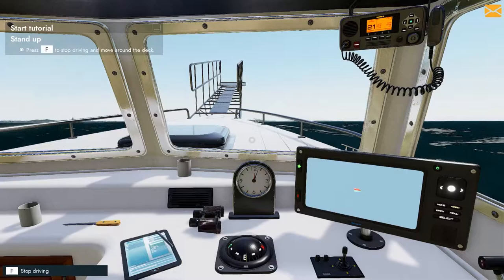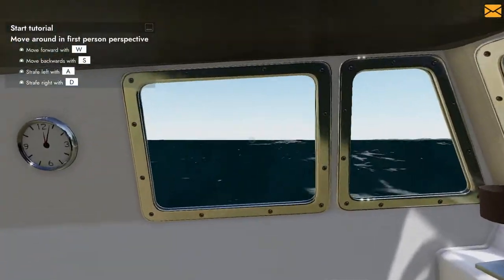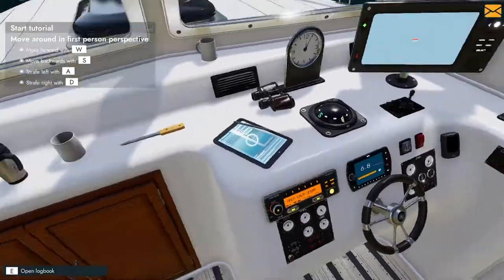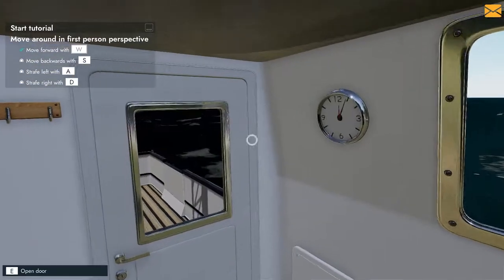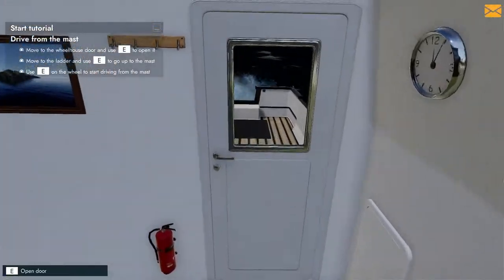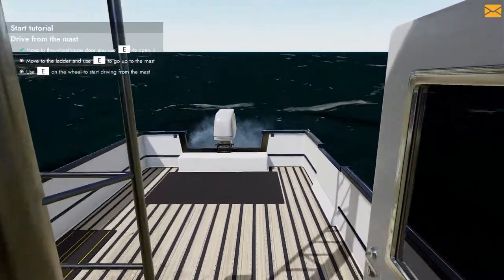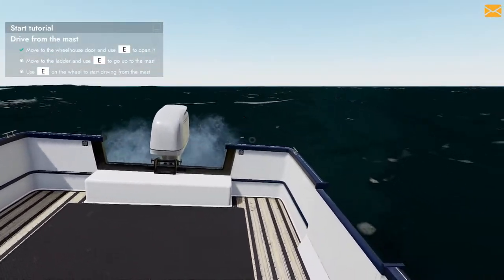Press F to stop driving and move around the deck. I have to hold it. Oh, my ship just keeps driving without me. Fair enough. Move backwards. Strafe left and right. Move to the wheelhouse door and use E to open it. Oh wow, look at this. A man's going to get seasick out here.